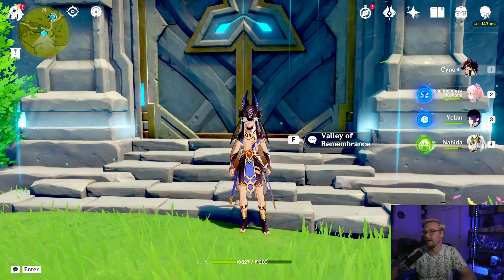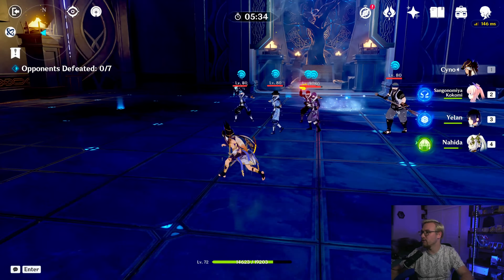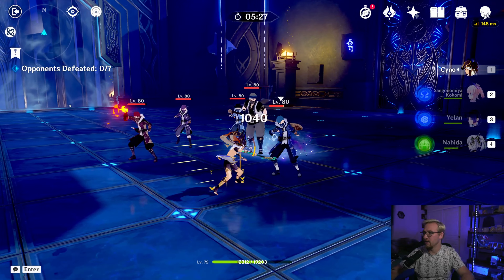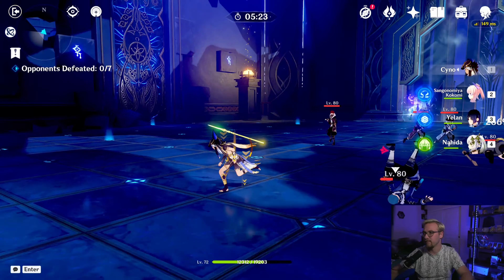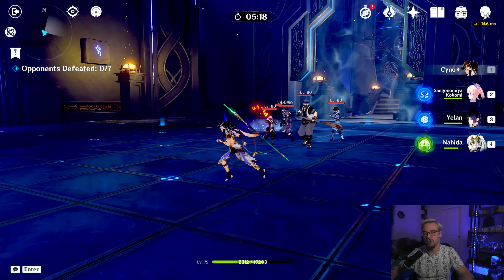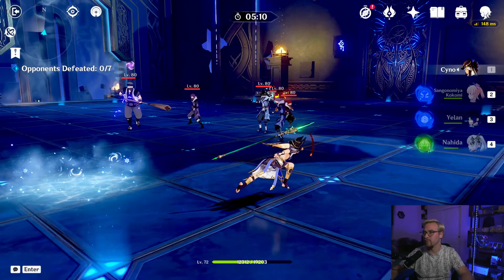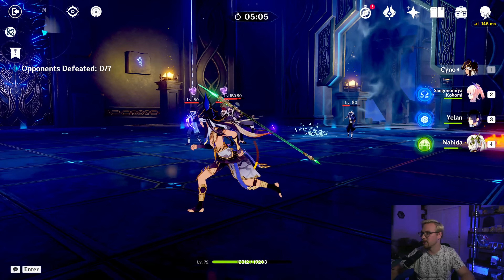Cyno's normal attacks are going to be a five hit combo — one, two, three, four, five — and his charge attack is a normal spear charge attack where he just lunges through the enemy. His skill does a lunging attack that applies electro to the enemy. As you can see right there: beautiful jump, beautiful execution, beautiful lunge and application of electro.